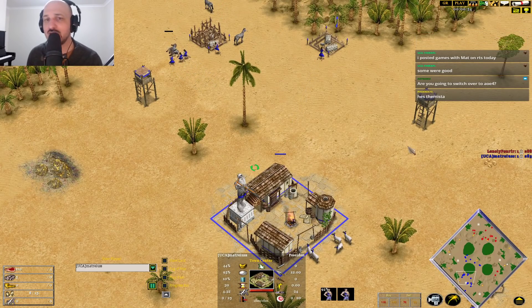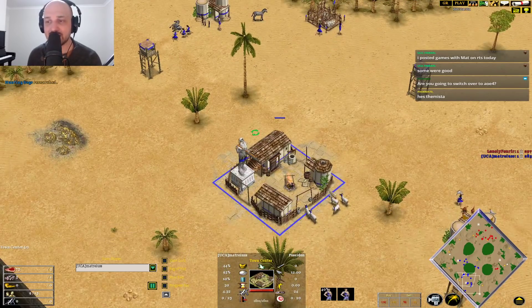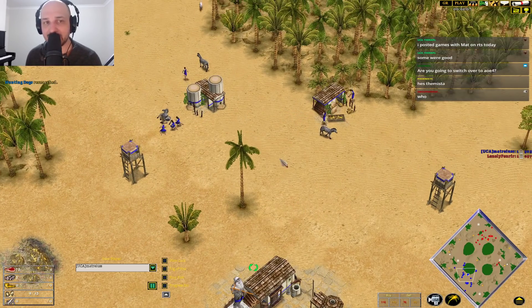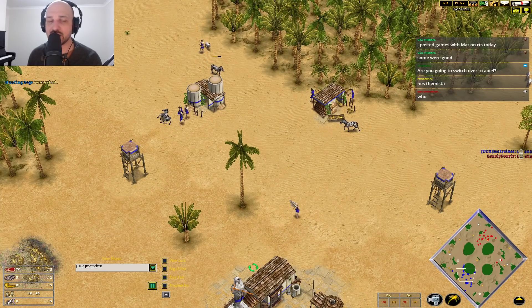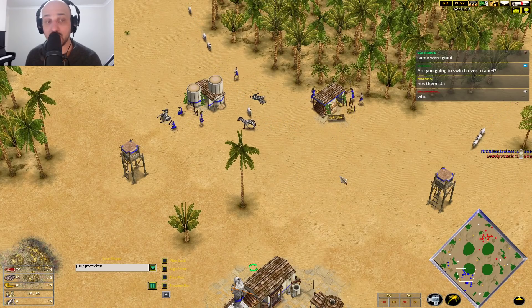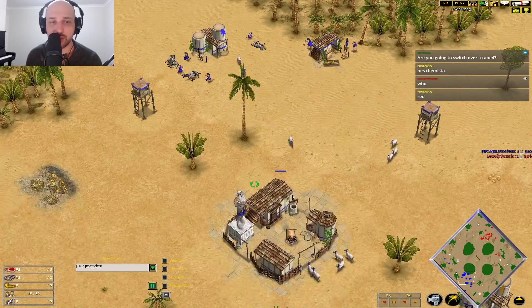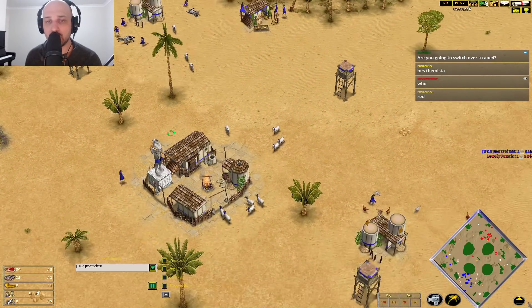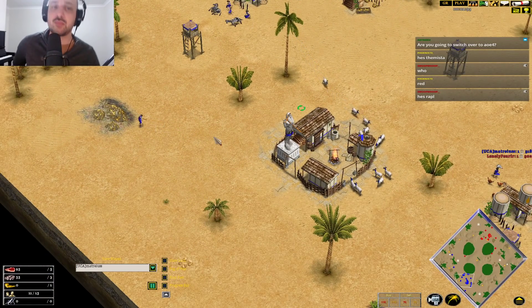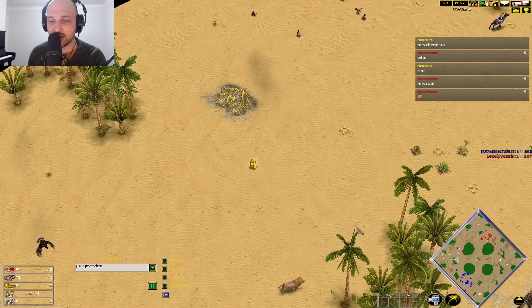Poseidon versus Odin is one of the trickier matchups. There are lots of rock-paper-scissors-esque strategic decisions to be made in order to get wins in this matchup for both players. There are a couple of very difficult maps for both civs — for example, Marsh is very tough for the Poseidon player due to all the hunt allowing the Odin player to skyrocket ahead. Then there's Anatolia, which is super good for the Poseidon player, or Mediterranean, Watering Hole good for Odin, etc. But there are definitely ways to win both matchups on every single map — you just have to play well enough.